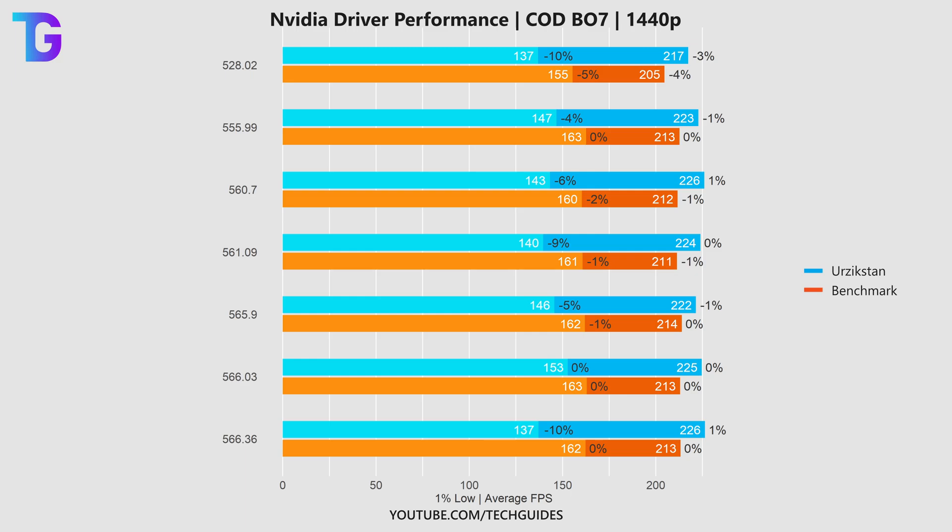I want you to focus on the orange and reddish colors, because those are for the in-game benchmark segment. From this you can see that from driver 555.90 to the very latest driver, the differences are within one or two FPS of each other. In other words, there is basically no difference in performance between pretty much all of these drivers when it comes to the built-in benchmark of Black Ops 6.